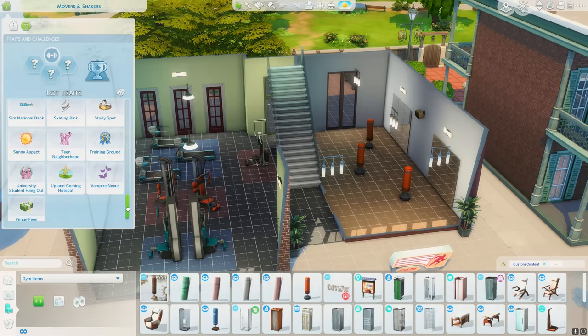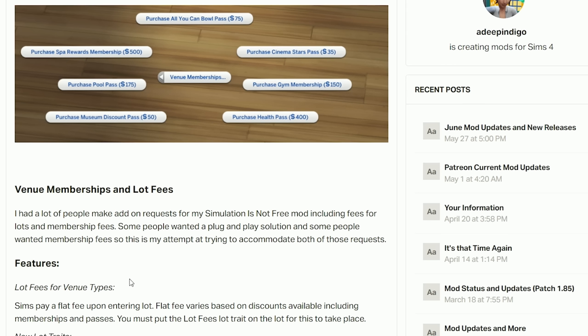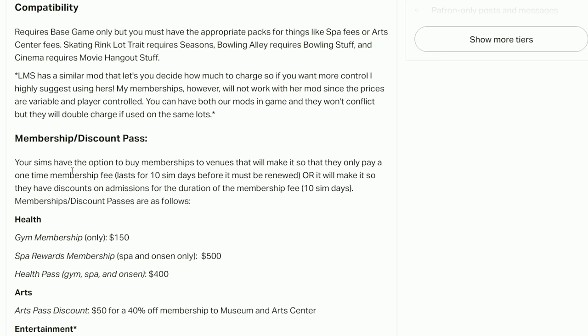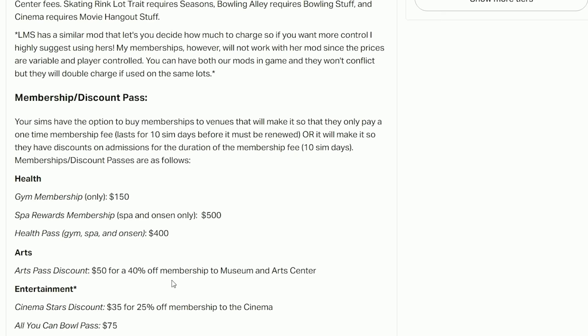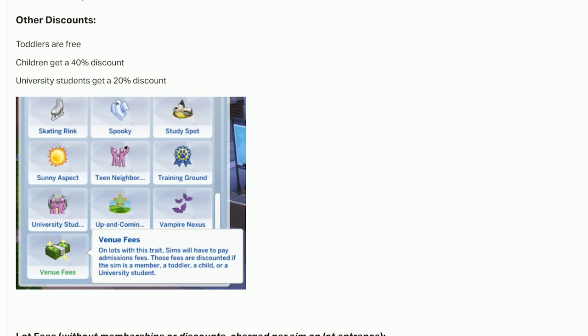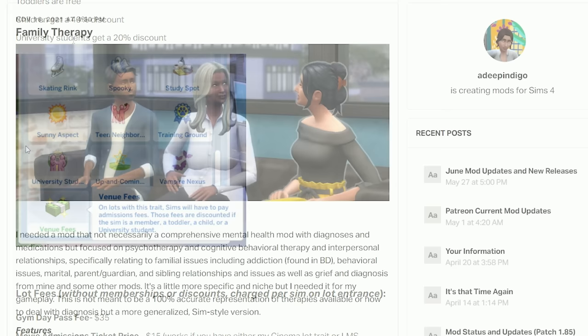Next is Venue Lot Fees and Memberships. This makes it so that you can add a lot trait on community lots called venue fees, which means when your Sims arrive there they actually have to pay to use the lot. For example, if you apply it to a gym, your Sims will be charged when they turn up. You can also invest in a membership so it costs less — for a spa, cinema, bowling alley, and similar venues. Toddlers get to go free, children get a 40% discount, and university students get a 20% discount.